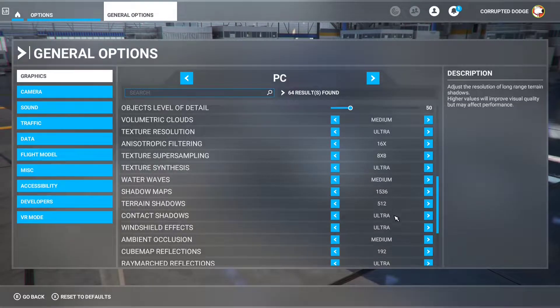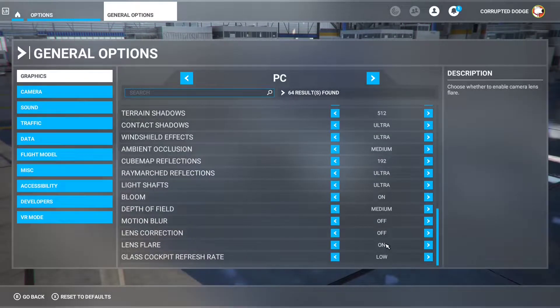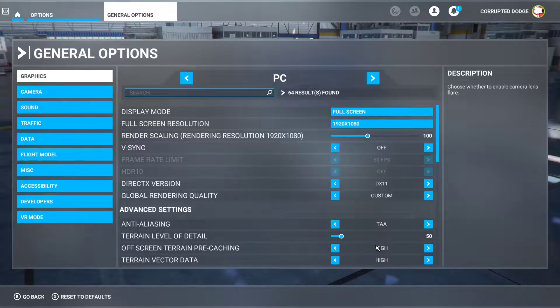I benchmarked three areas with this processor: New York City, Los Angeles, and Oklahoma City, which is my metro area. Those three give a gauge on the range of performance to expect from the sim — Los Angeles being the most intense, New York City being somewhat intense, and Oklahoma City being really light and not very populated.